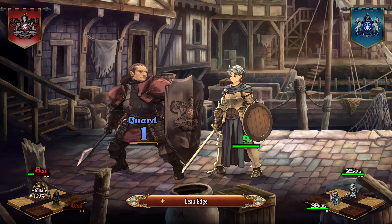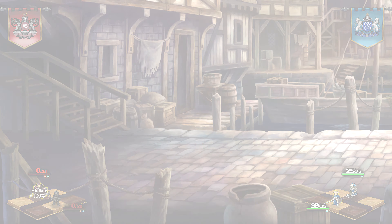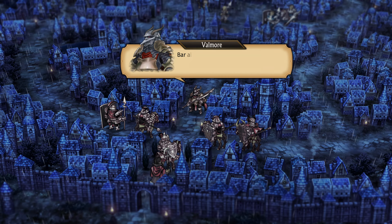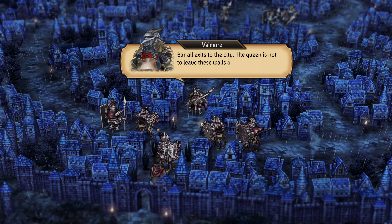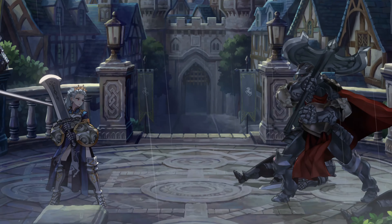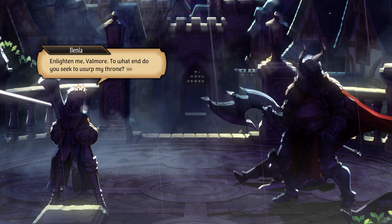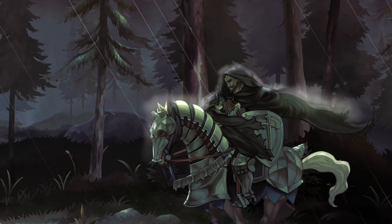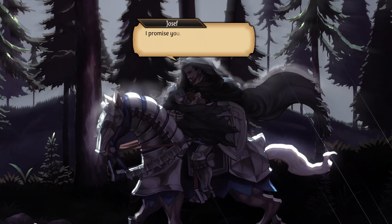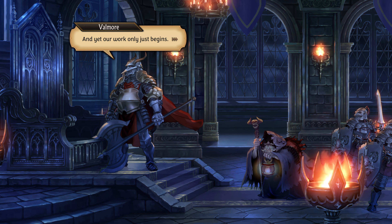Vanillaware has always been a studio in my periphery, a fact I mentioned in my review of 13 Sentinels Aegis Rim. Their unique art style and signature genre blending has always made them an interesting studio to follow, dating all the way back to their first release under the Vanillaware banner, Grim Grimoire. This time, they've set their sights back on their roots and right on my heart with Unicorn Overlord, a real-time tactics role-playing game that pays tribute to the genre's golden age.